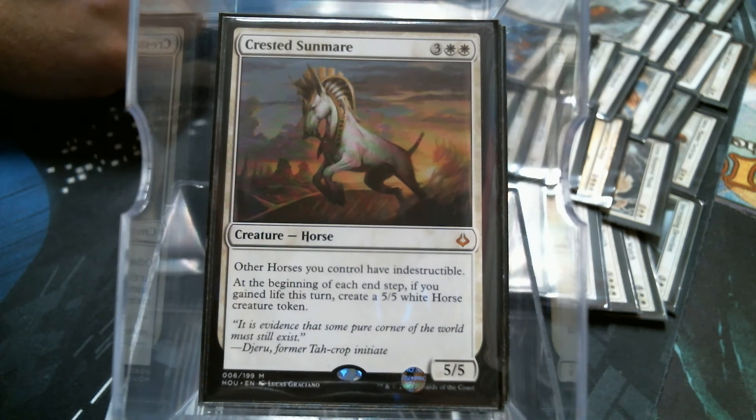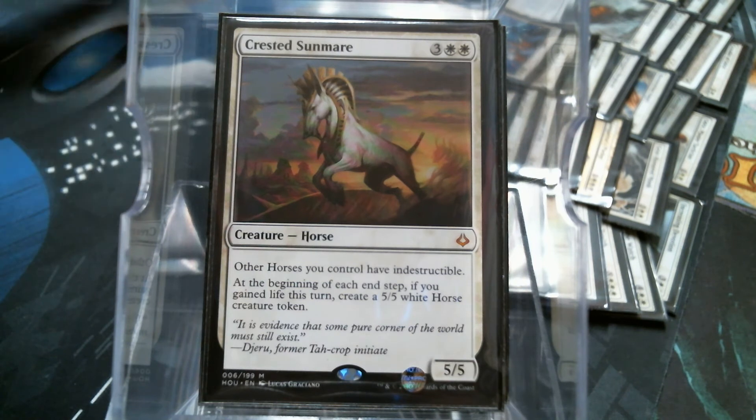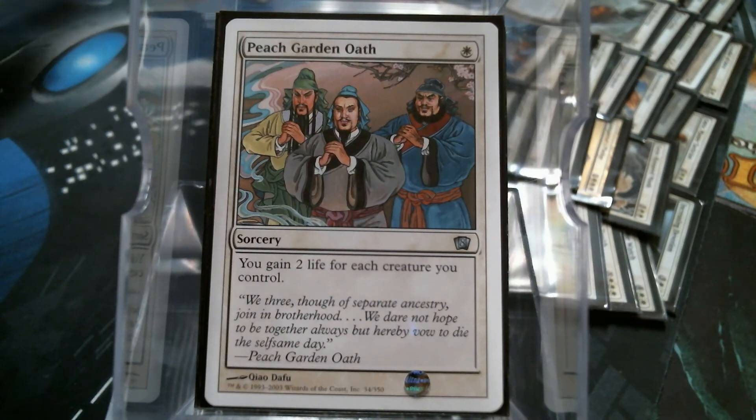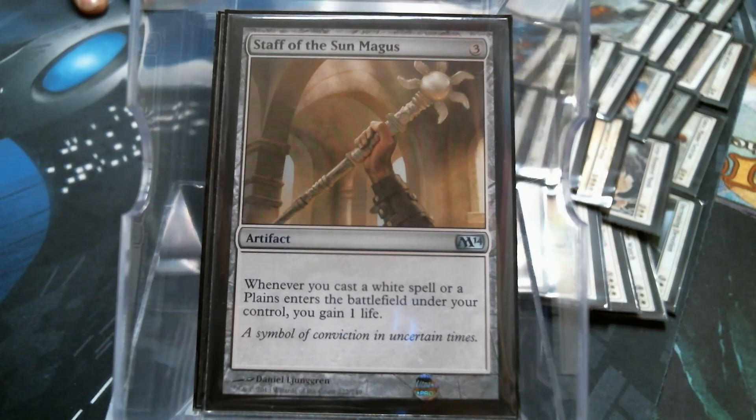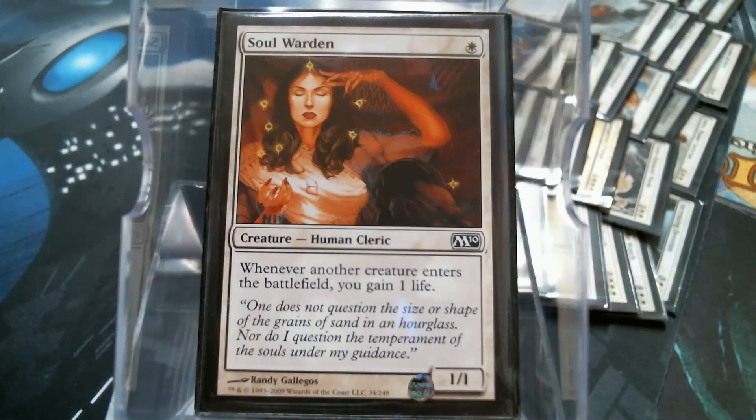I'm not real strong on actual life gain. Until we saw Horsemanship - man. This kind of makes you re-question things like Congregate and Peach Garden Oath. Even stuff like Angel's Feather and the Staff. Just playing Magic makes Soul Warden good - people play with creatures, we're going to have multiple creatures. But when your opponent plays a creature on their turn and it triggers your Soul Warden and it triggers your Sun Mare, it's got to be the best feeling in the world.